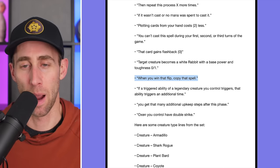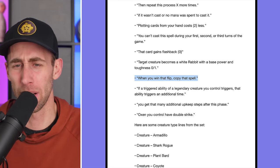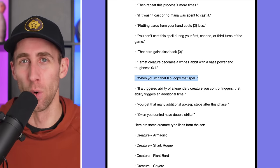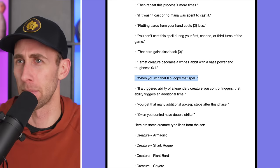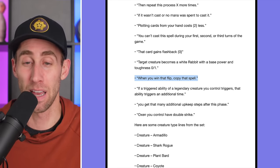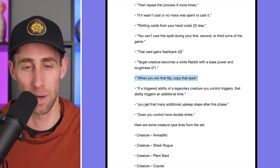'When you win that flip, copy that spell.' We are getting coin flips in this set — I don't think I knew this! That makes sense for a wild wild west setting — like flipping coins in a saloon, gambling. Having coin flips in a wild wild west set is very, very cool. And copying the spell for winning the flip gives a lot of additional value. Pretty cool.